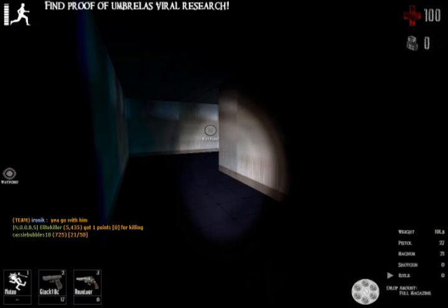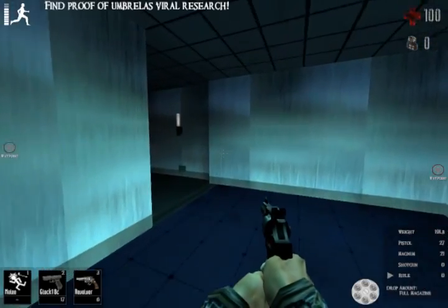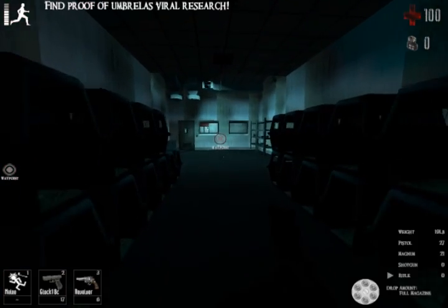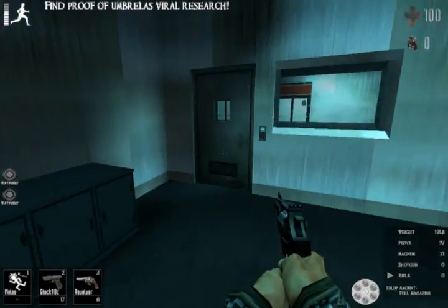The other place you can find the viral research is the kennels, which are here in this hallway. The zombies can enter the kennels through the vents on the right, so be prepared to take a few out when you go in.